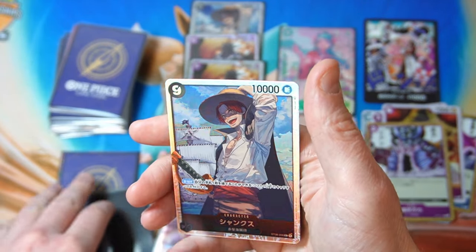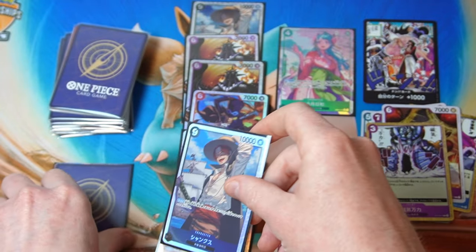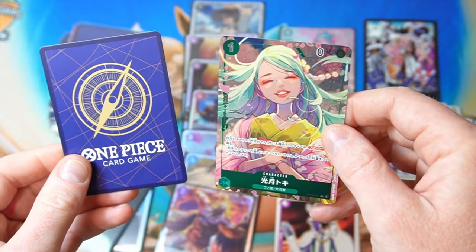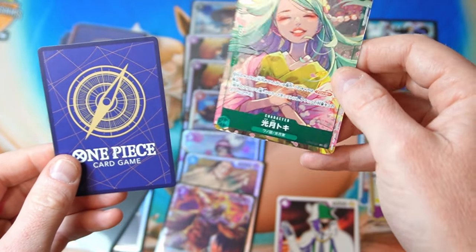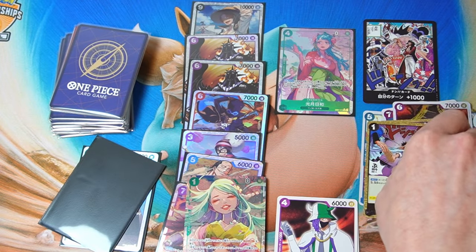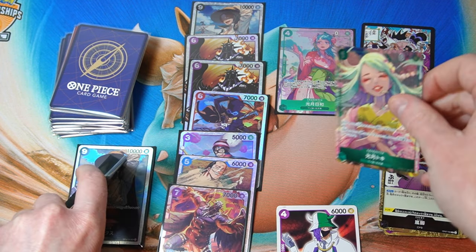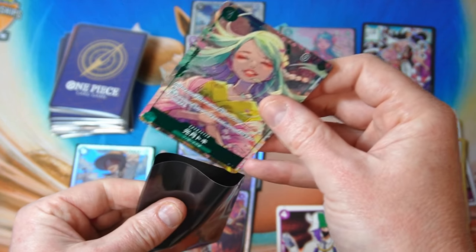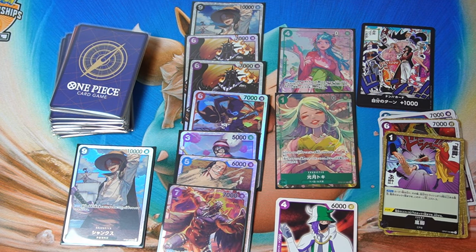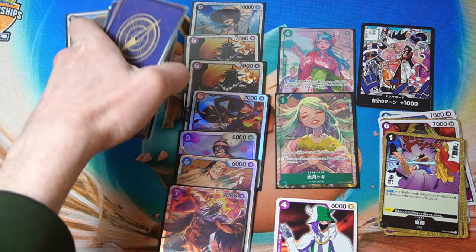Rare and Shanks. All right, last one — one more parallel for good measure. It is a parallel, just not the one we were expecting. It must be siblings because we got the same last name. All right, two nice parallels — though that one technically doesn't really count, it's a box topper one.